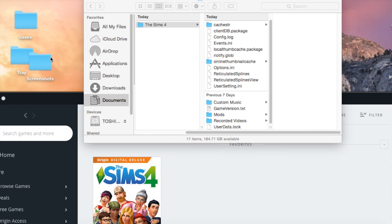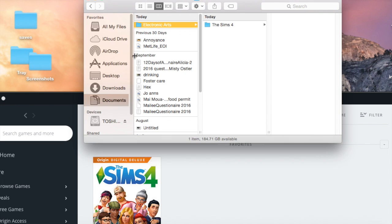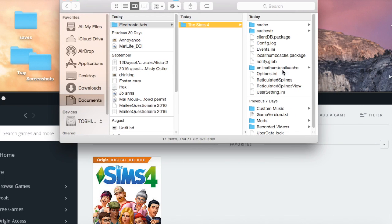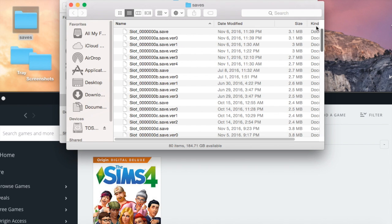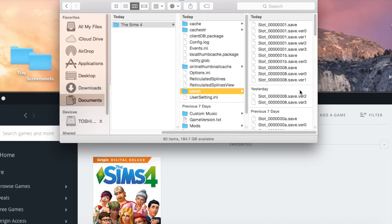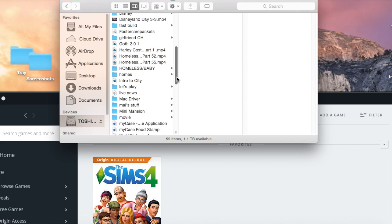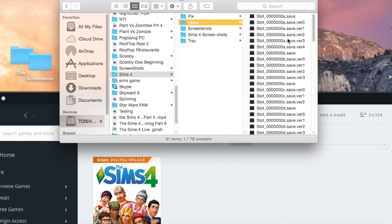Once it's done installing, that folder will come back. Go back to Documents, Electronic Arts, The Sims 4, and there will be a new folder. When you come back, your save files will be empty. I did a backup — mine is in a separate folder under my Sims 4 games. See, it's all right here. You go into your save file in your backup location — I saved it on my backup hard drive.